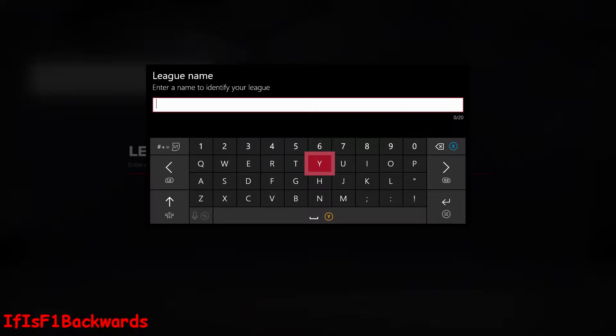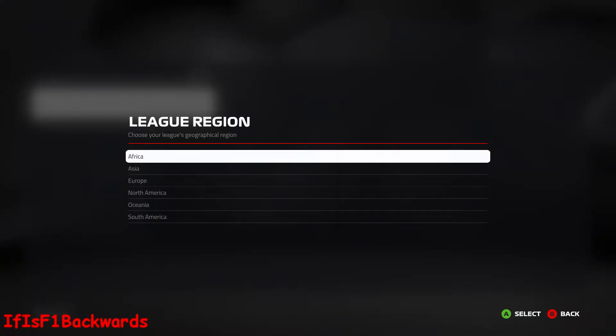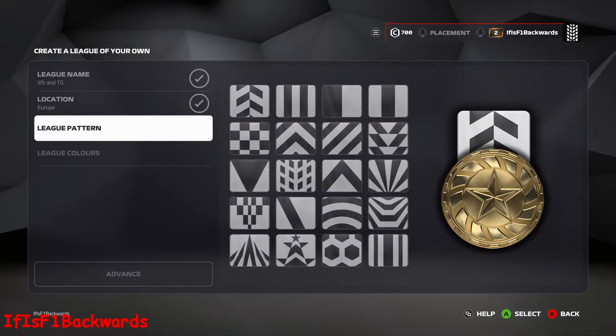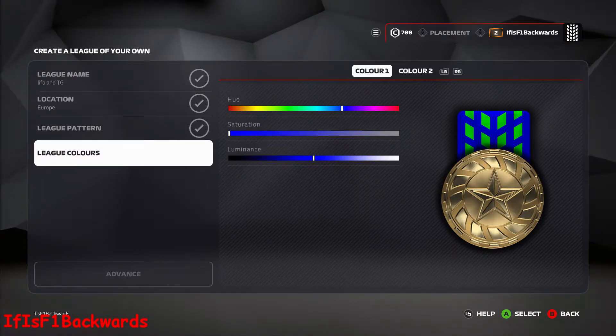You can input any name you want — I just put my name and Tangerine Gamer's name in this one. Then you just have to choose a location, so obviously I'm in Europe. Then league pattern, league colors — all for a bit of fun, just quickly choose whatever you want.